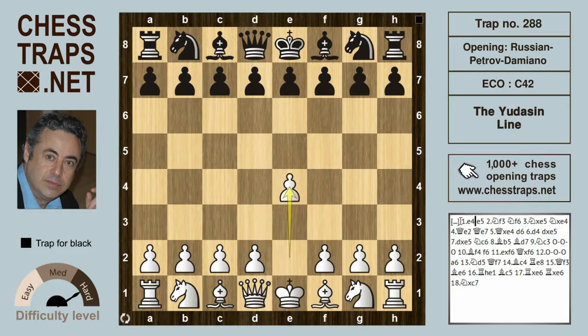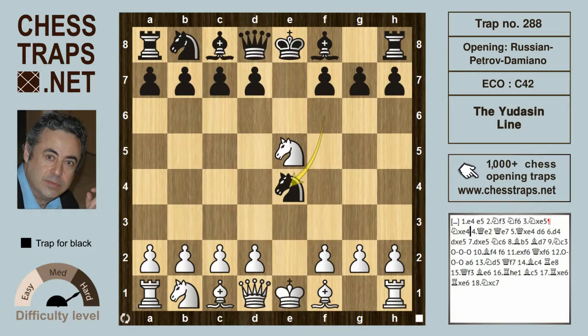After e4 and e5, knight f3 and knight f6 is the Russian Petrov. White takes on e5. Black will invariably play d6, but here we're looking at knight takes on e4. This is the Damiano variation, which has been gaining popularity in recent years.